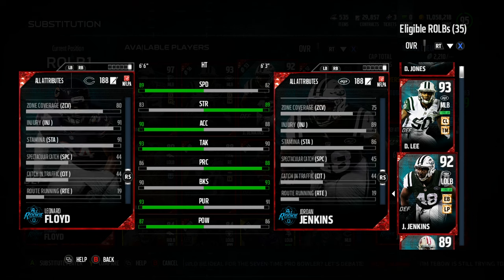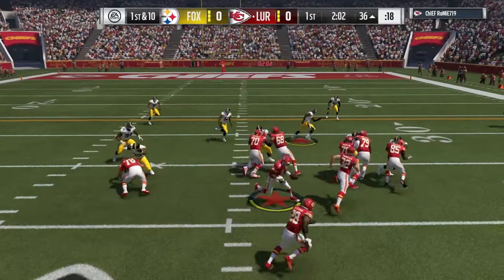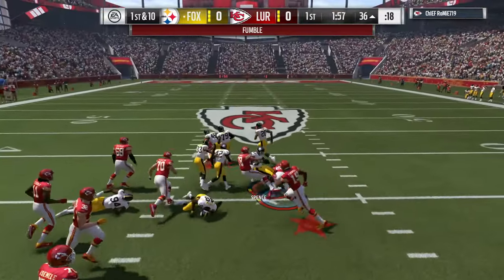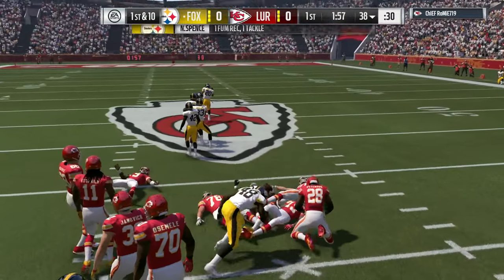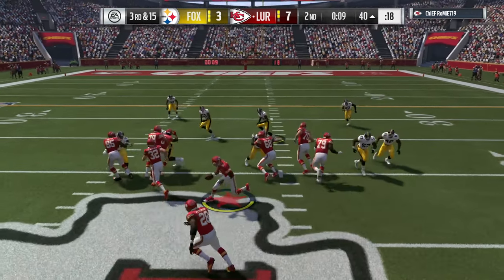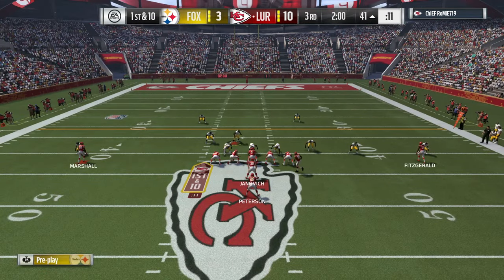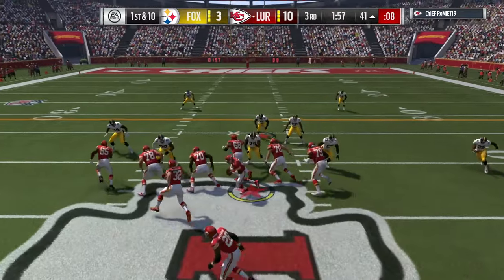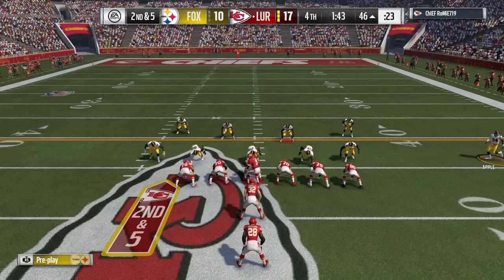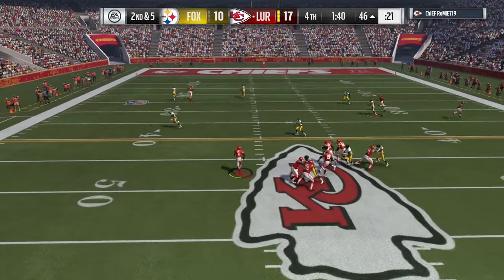Pretty decent card. The catching stats aren't the best so he will drop passes, but you'll see him here against the run and against the pass. He got his tackle broken — that wasn't him causing it, he was the first one to the play. It's weird that he gets his tackle broken kind of easily for 93 tackling. He held outside containment there, which was his job — forcing the running back back to the inside, so you can't fault him for that.